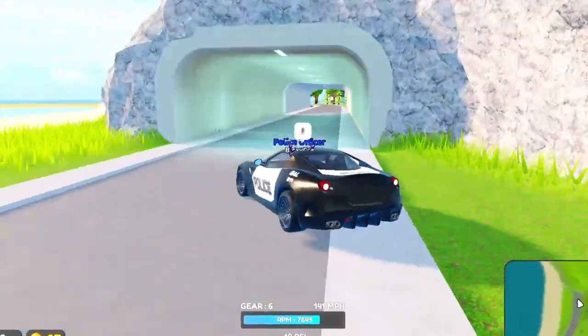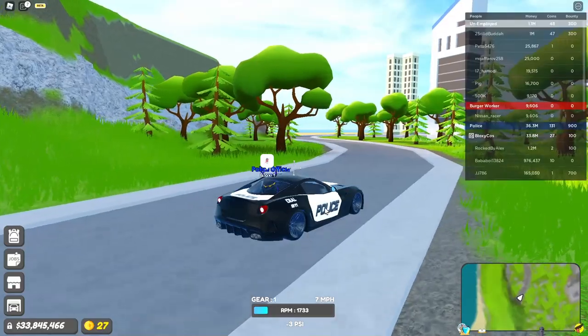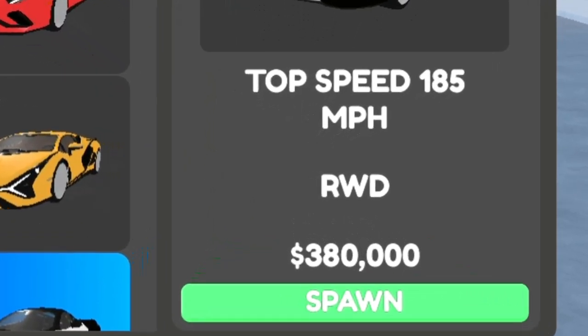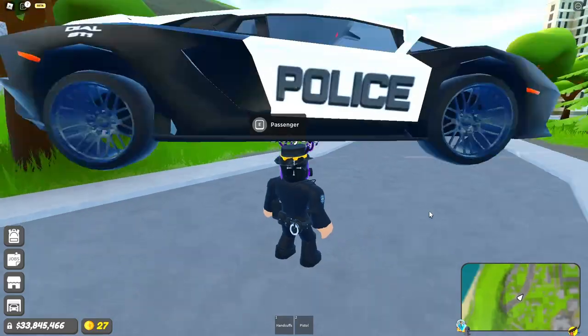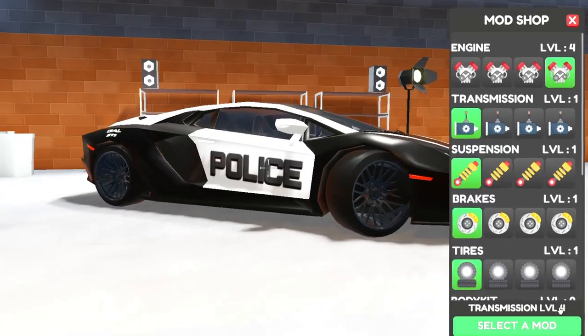Oh my god, almost a perfect 360 — good to catch criminals, can definitely catch them. The top speed is 185, rear wheel drive, and it's 400k but you get it for free. And we got the Inventador SS Police: 180 miles per hour, all wheel drive, 500k — it's so fast even unupgraded. Let's make it even faster.